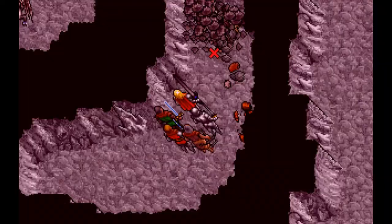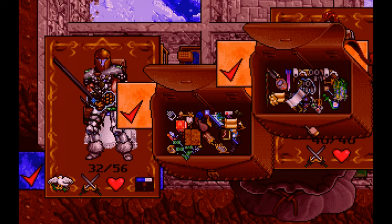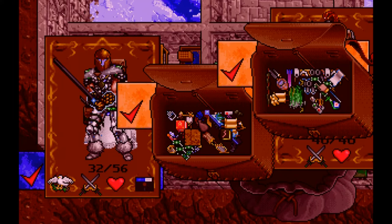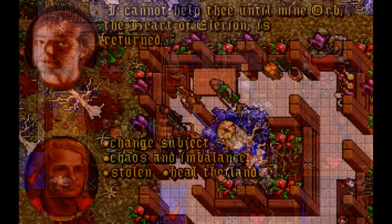During this game you collect a lot of plot-critical items. Add to that money and all the reagents, and it's very hard to navigate your inventory. Honestly, this inventory system is not suited for this game — you need a better system where you can organize things much better.